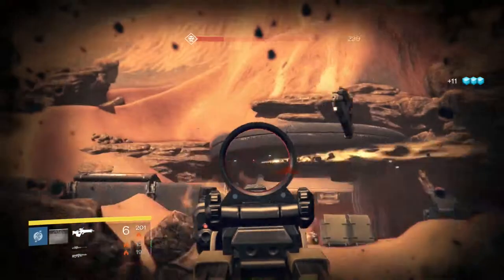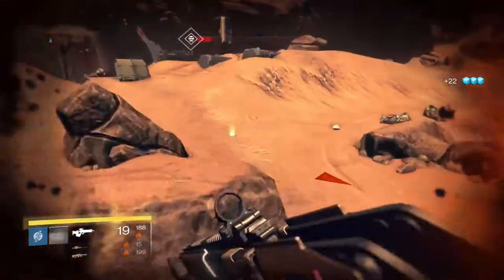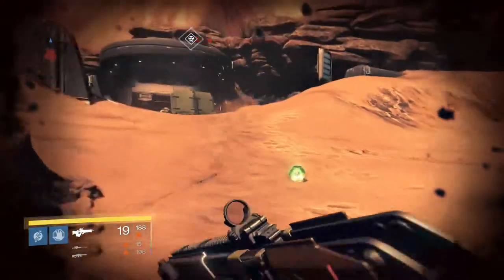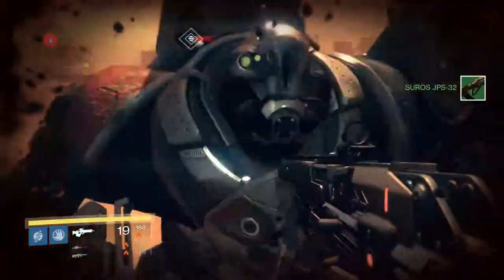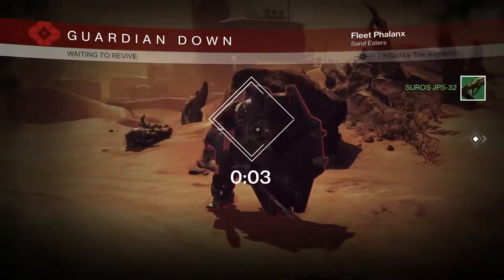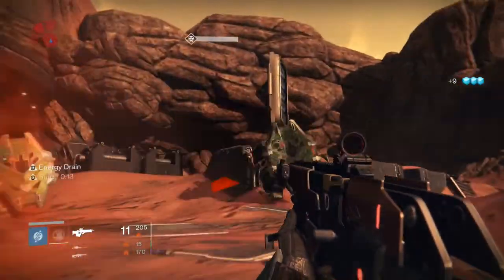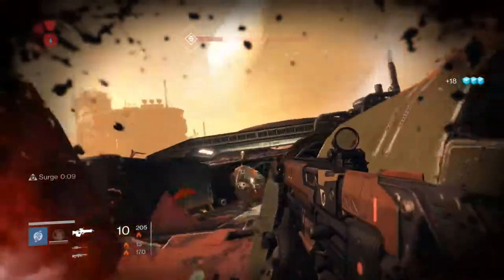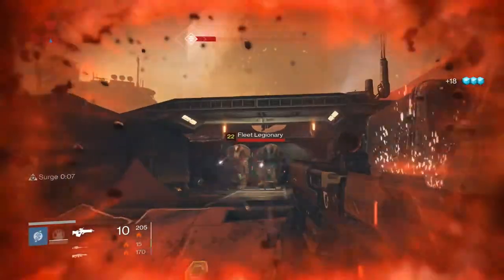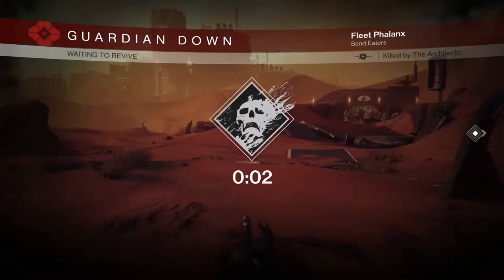I found that the fastest way to die is usually to leave the Phalanx Cabal alive. When they hit you with their shield smash, they do some damage, but the big thing is that if you line yourself up against a wall when they hit you, they'll knock you back with enough force that hitting the wall will kill you immediately. So that's the fastest method I've found. Make sure you leave a couple of Phalanx Cabal alive if you're clearing out the whole area instead of just the Imperial Guards.